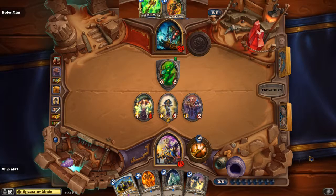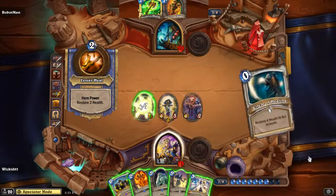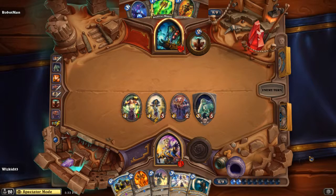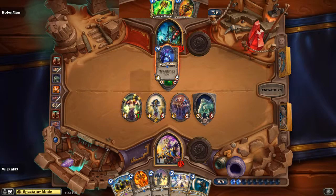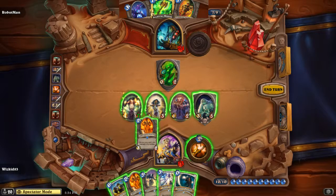Robot Man is starting to run out of steam. Card draw is definitely one of the issues in both these decks — he just plays a totem, like he's got nothing else. Whiz Kid trades with two minions, draws a card, puts out the Sludge Belcher and attacks for four, bringing Robot Man down. A Lightning Storm would actually be decent here, especially with the Spell Power totem. He puts out a taunt to slow things down, just trying to decide if he wants to play more cards — but ultimately he's trying to build, buying time, though he's going to lose the attrition war because Whiz Kid can draw every day.